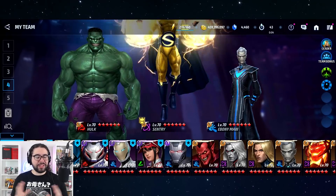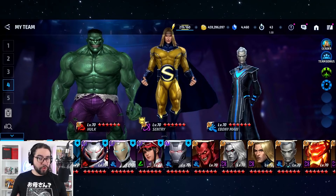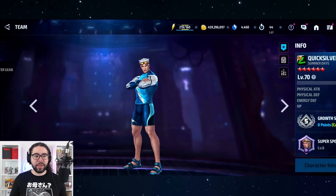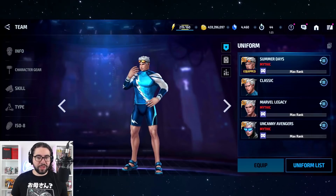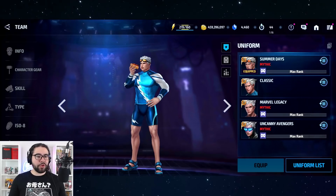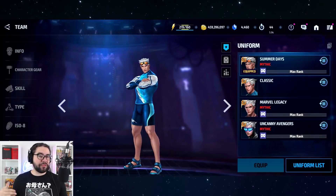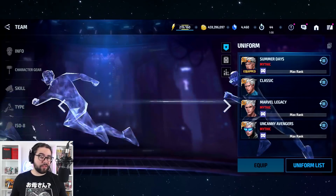We're going to go through the uniforms first and then talk about the new crafting event content made specifically for this update that we've never seen before. First off we have Quicksilver. This uniform is notable because it is a native tier 2. Speed types have still been needing some buffs despite Captain America Falcon, Winter Soldier, and Rogue.